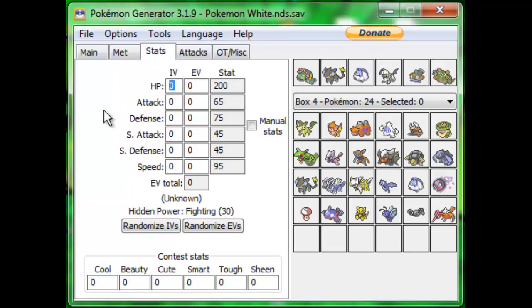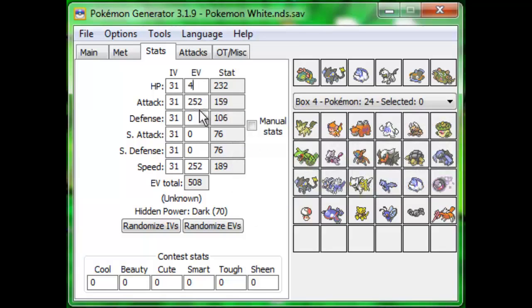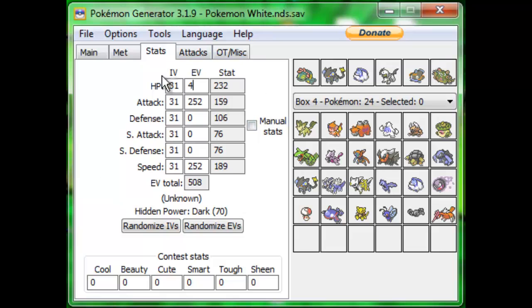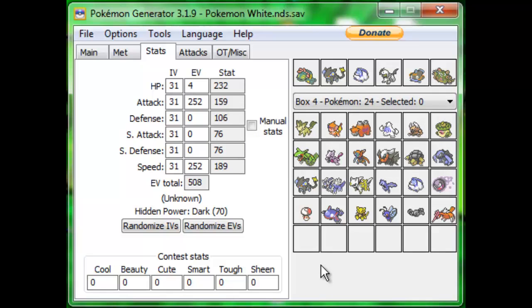Next we're going to go on to Stats. The first thing you want to do is make all the IVs 31, because that is perfect IVs — it is 100% legal. Even though it's very hard to obtain normally in game, having perfect IVs is 100% legal, and all Pokemon, unless they have a special hidden power, should have perfect IVs. Next are EVs — a Pokemon is allowed to have 510 EVs total, and the most you can have in each stat is 252. So let's give this one 252 in Attack, 252 in Speed, and you'll see you have 6 left over. Only 4 of those will actually make a boost, so let's put 4 in HP — now he's maxed out.